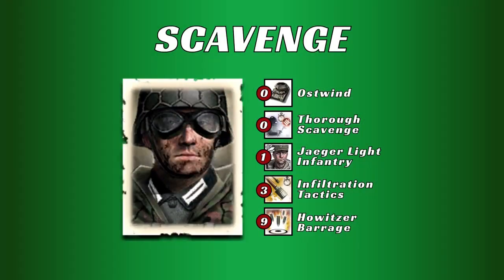Taking a quick look at the commander, we get the Ostwind, which is one of the best anti-infantry tanks in the game as well as anti-air. We get Thorough Scavenge, which allows you to get munitions in addition to fuel when salvaging vehicles and team weapons, and also gives you access to repair kits on your Volksgrens. We also get Jaeger Light Infantry, which are one of the earliest and strongest elite infantry units in the game, especially at long range. We get Infiltration Tactics, which give you the Assault Grenade Package. And we get Howitzer Barrage, which is quite expensive and a little underwhelming, although it can be useful in certain situations.